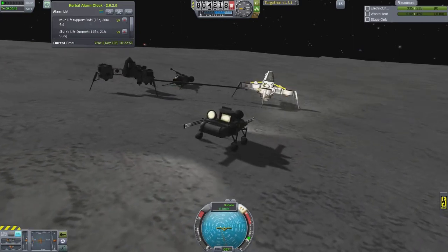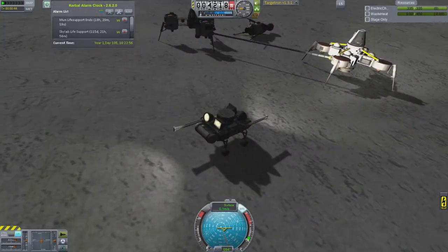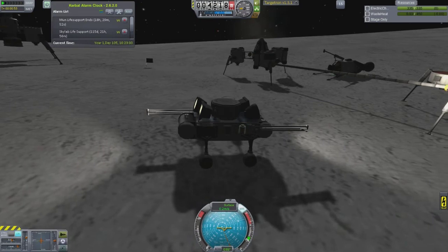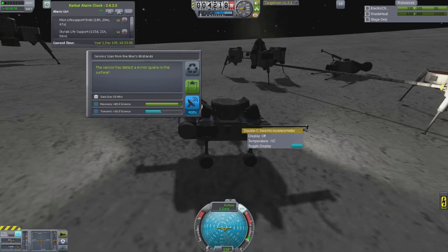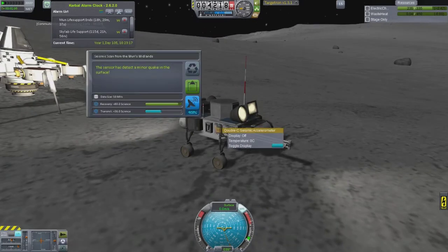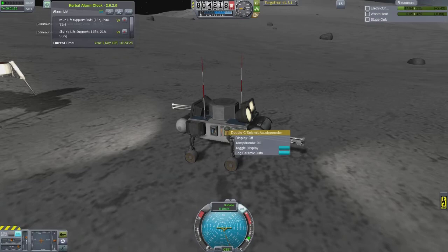You can see those two long extended things — those are the magnetospheric sensors from the interstellar space mod, and they're actually folded in right now. When they unfold they're about twice as wide and go perpendicular to the direction they are now. I was actually using those as stability controls later on. You'll see that as I go off the hill on this crater rim I get some serious hang time because I was going a little bit fast.